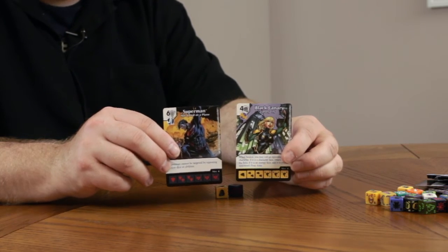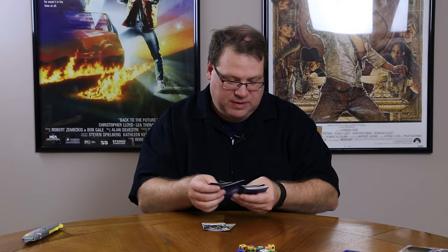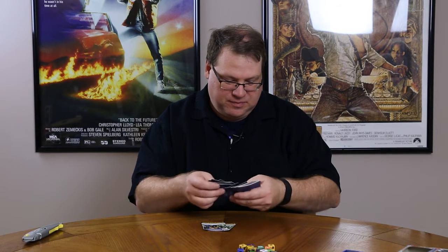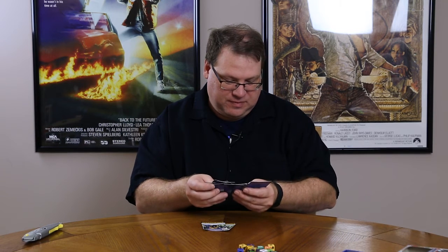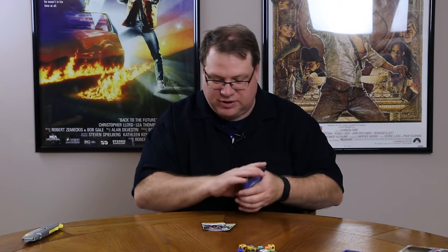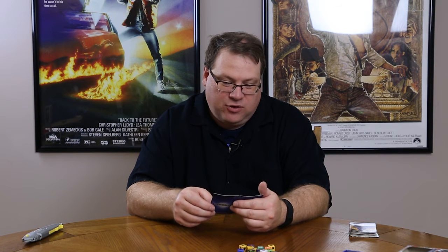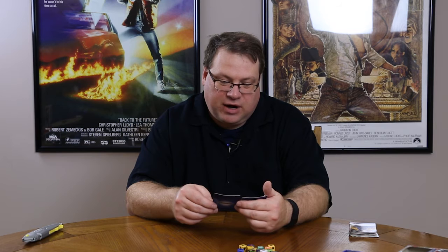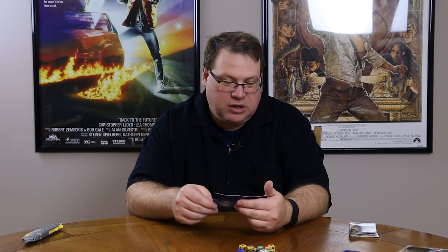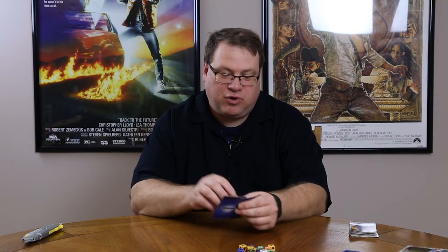Superman and Black Canary make their final booster pack appearance. As far as Black Canary goes, because we've gotten several of those, we've got two Black Canaries and each of these is different. The first one is Canary Cry, the other one is Crime Fighter. For Crime Fighter — when fielded, no sidekicks can block this turn. For Canary Cry — when fielded, you may roll an opposing character; if it is a character face, return it to your field; if it's an energy face, add it to your opponent's prep area.